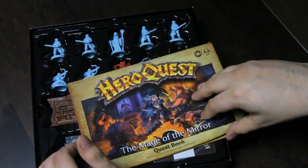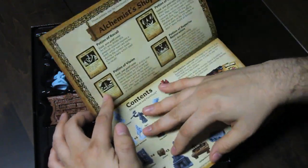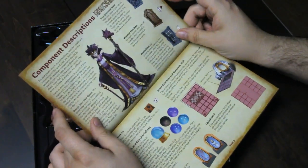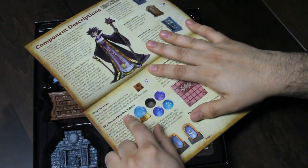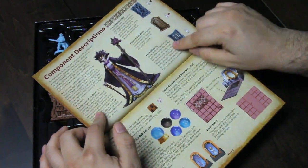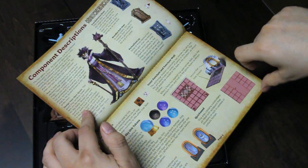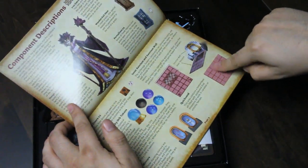We have our Mage in the Mirror quest book, which has our alchemist shop, the contents, and component descriptions. They're called sky orbs — not Dragon Balls of course. There's a new type of door, and here's the example of how that works: the sanctum wall. And that pit was actually quicksand.